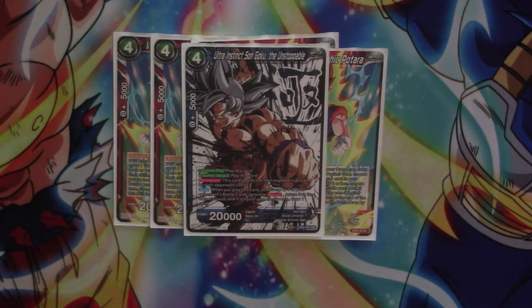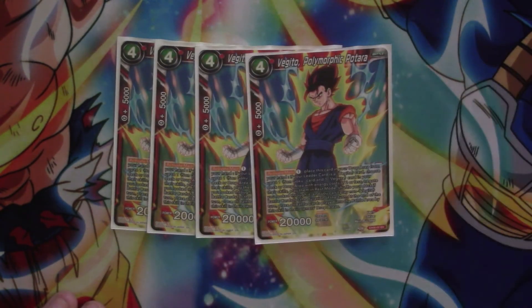We've also got one Ultra Instinct — I pulled it from the anniversary so I have to include it. It's got counter play and counter attack, and both trigger playing this card. Permanent: this card's skills can't be negated in any area by your opponent's skills. Auto when you play this card: choose up to one of your opponent's battle cards, ignore barrier, return it to hand. And if it's your opponent's turn, draw one card.